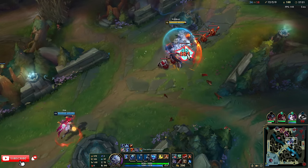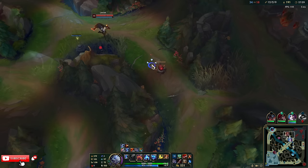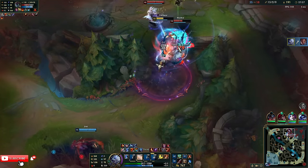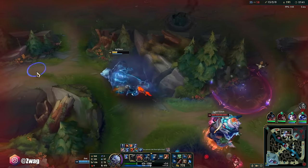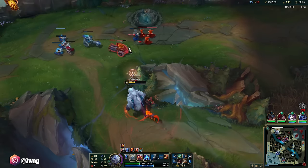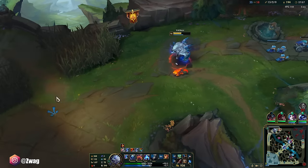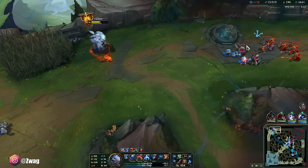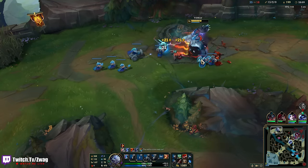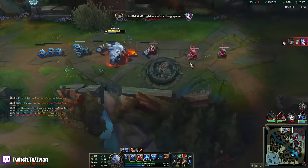They're kind of running around as a squad now. I shouldn't have revealed myself. Run run run run run — oh my god, I made it out. Many have tried to end me. I can pretty much one-shot anybody that's not a tank. I'm scared — I don't see them mid. Kench I will never be able to fight. Kench is like virtually unkillable for me.